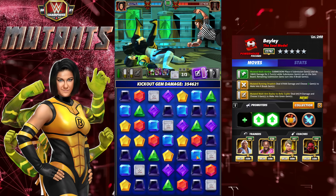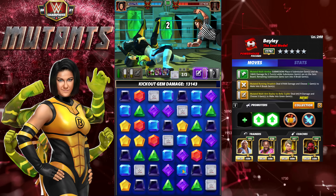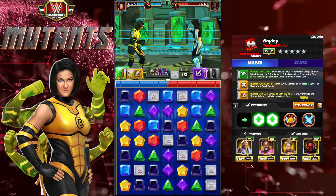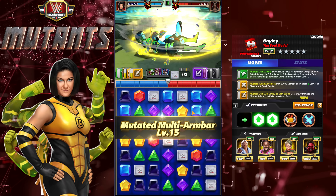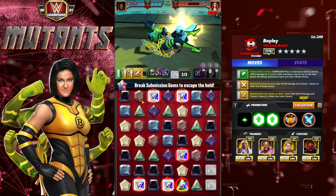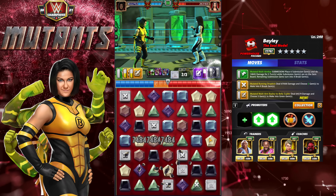354K damage is going to be really hard to kick out of against a strapped opponent — really hard. Here's a great case: she blew up the board and recycled most of her moves. If we had that other green move we'd be dead in the water with nothing to do, but we have the sub so we're okay — we can get back control of the board and delay while we get that yellow match. Keep in mind everything you're seeing: the computer is fully strapped and we are not strapped at all.